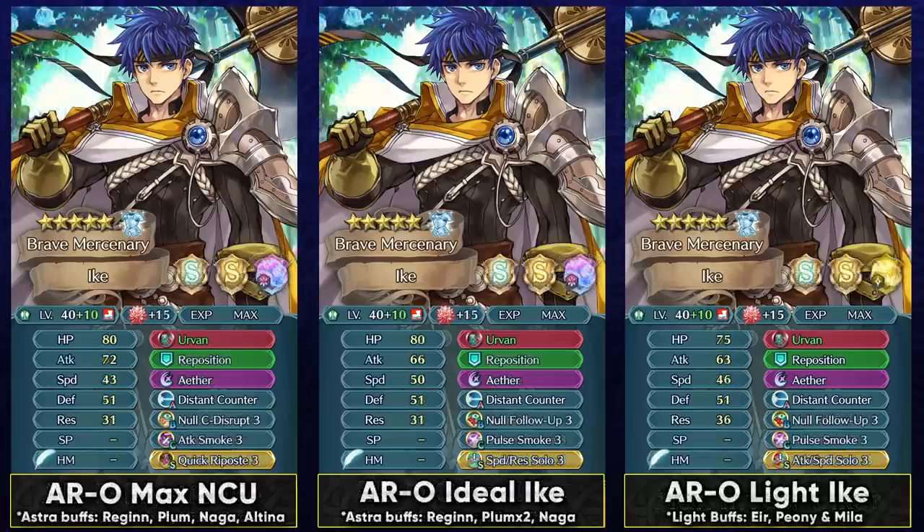If you want to max invest into Brave Ike it's not a bad option — he gets reruns quite often in weekly revivals and players can already get two copies from Heroes Path and Fey Pass. You can run the Null Counter Disrupt build and get pretty bulky in the Astro season with quad mythic support. However, if you want to use him as your main tank rather than just a counter pick, the ideal max investment build for Aether Raids uses Null Follow-Up and invests into speed.